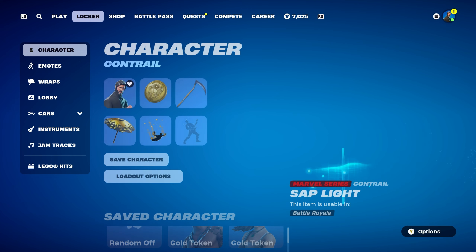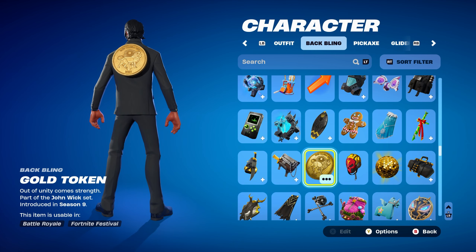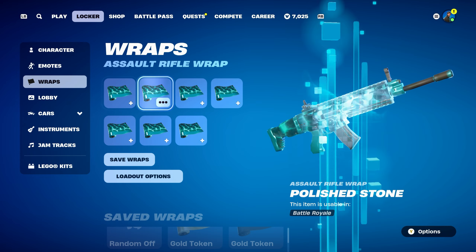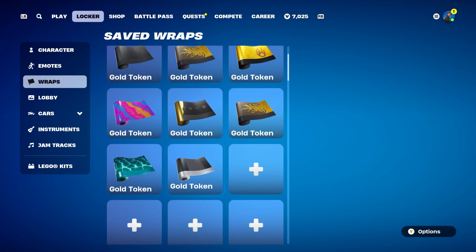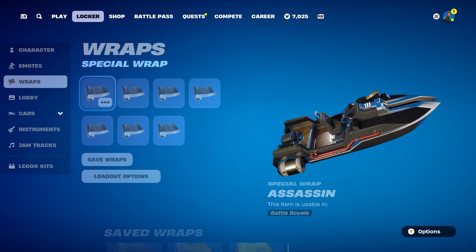The final combo is an OG one using the Reaper skin, from the Hideout set, introduced in Chapter 1 Season 3's Battle Pass as the Tier 100 skin — basically a John Wick-inspired skin, before we got the actual John Wick skin in Chapter 1 Season 9. The backbling works perfectly with this skin. The pickaxe is the Reaper, introduced in Chapter 1 Season 1 — a very OG pickaxe used with the Reaper skin. The weapon wrap is Assassin, from the John Wick set, introduced in Chapter 1 Season 9, available in the item shop — works nicely for the black design.